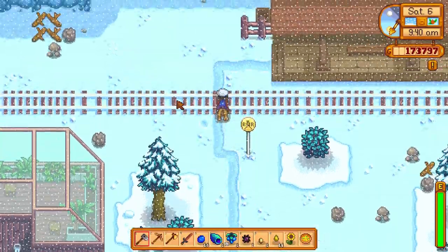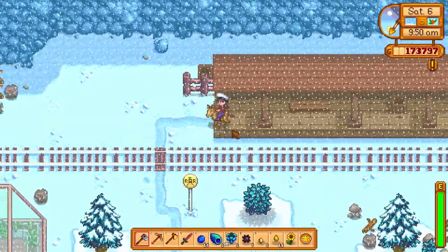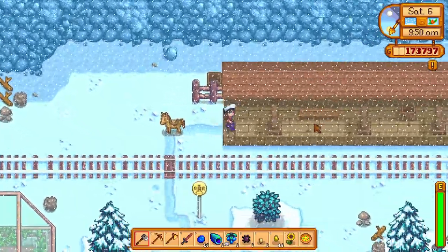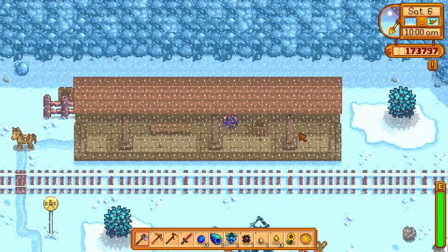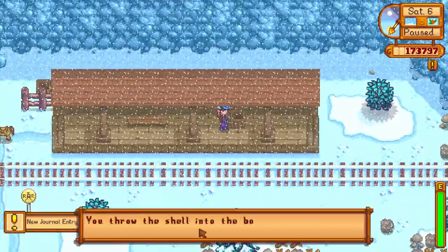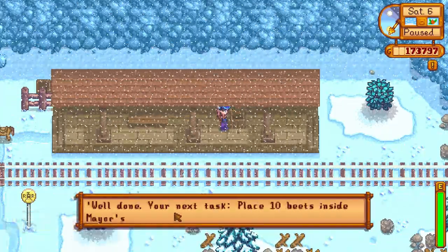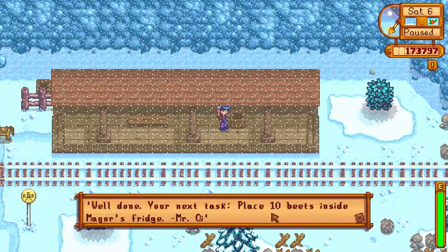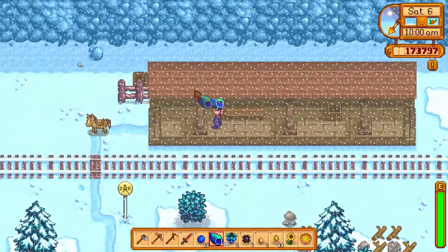Let's go see if we can find this box. It said on the platform — it must be this box here. I throw the shell into the box and immediately a note falls down from the rafters above: 'Well done! Your next task: place 10 beets inside the mayor's fridge. Mr. Qui.' Okay, I don't know if I have beets — I'll have to go and have a look.